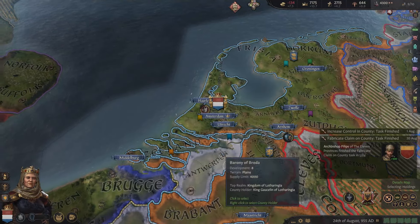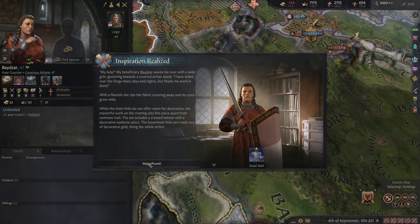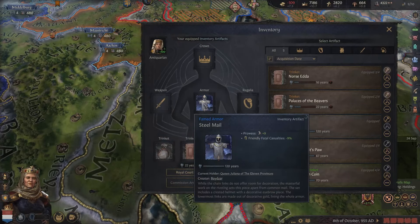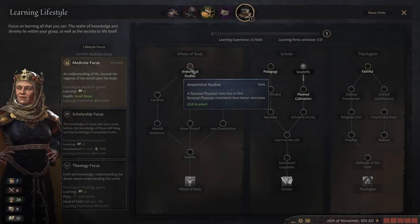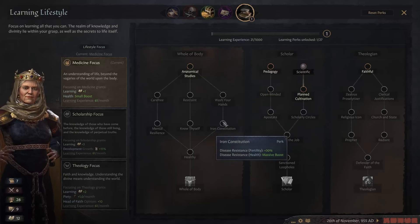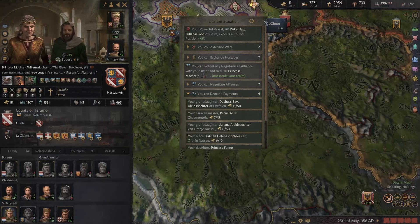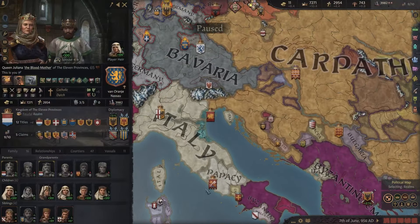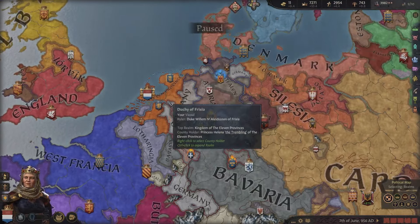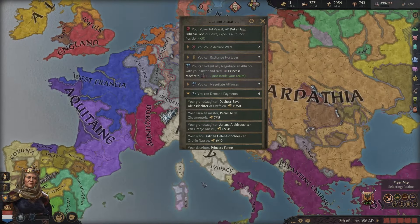We can get the whole Duchy of Flanders as a claim, so we can go to war once we're done with this one. We finally get an armor piece — we'll equip that, it gives more prowess and less friendly casualties. Another lifestyle point — how is our health? We are fine, but I'm going to go for anatomical studies so we can eventually get wash hands and iron constitution. We literally get another cadet branch — so now we have Van Oranje Nassau, the founding house, then Brederode, Nassau Zwolle and Nassau Atri. Nassau Atri is in Italy — they created their own house in Terramo.